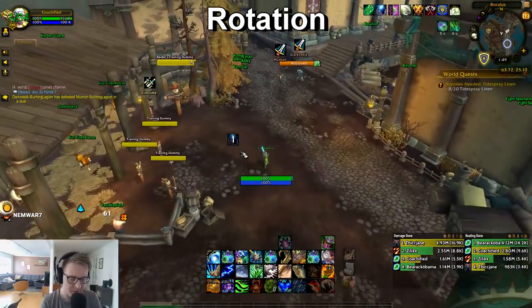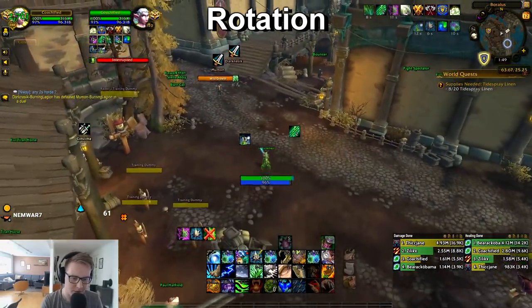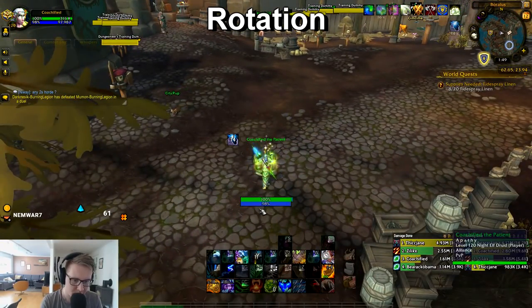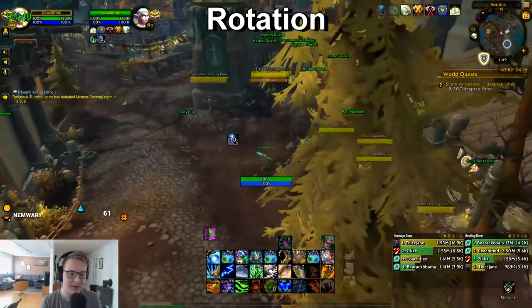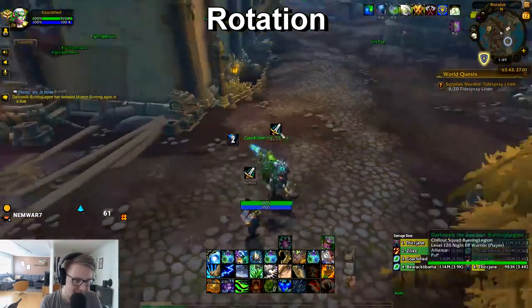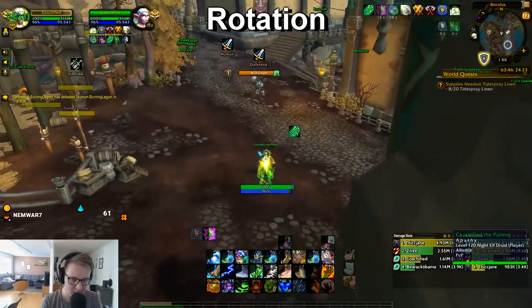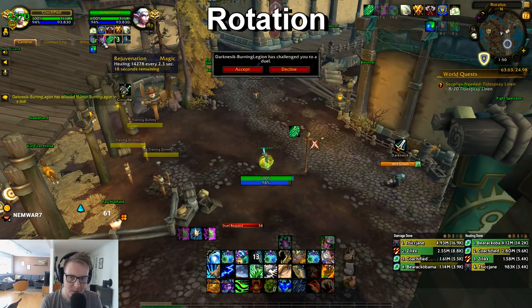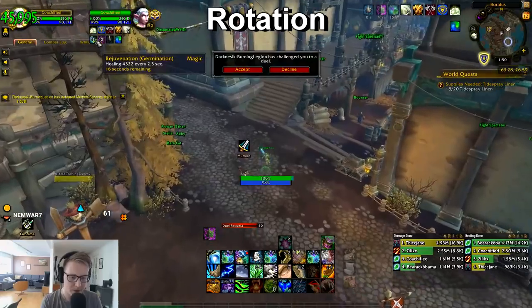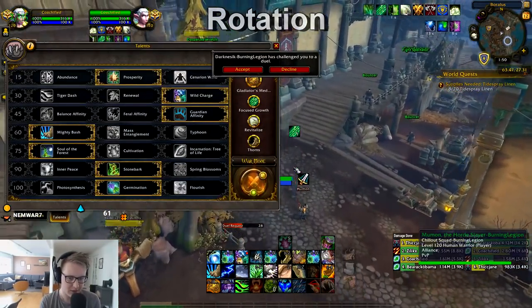In some situations someone is so low you don't have time to HoT them up, so you have to go Swift Mend into Regrowth right away — it depends on the situation. If they're like 80-90 percent and not taking a bunch of damage, just use Soul of the Forest on a Rejuvenation instead. Often I'll just get my HoTs up, Swift Mend, Reju, Swift Mend again, Reju — and now both those Rejus are really powerful. You want to try not to press Reju again immediately because it'll cancel the powerful one and give you a weak one. Think about whether you use Soul of the Forest or not, because the Reju with Soul of the Forest heals a ton more.